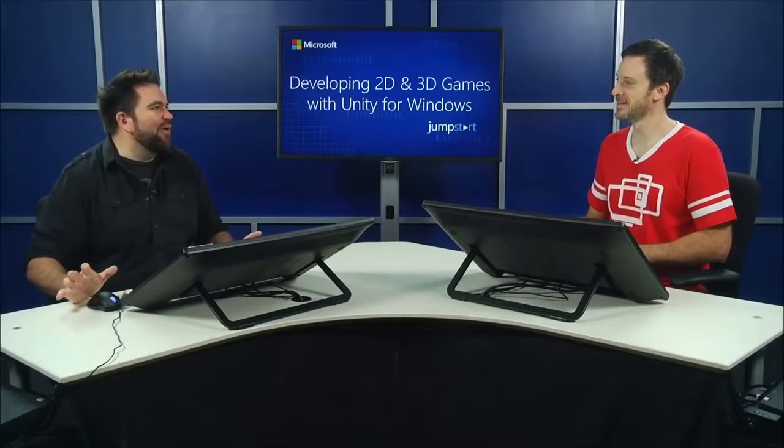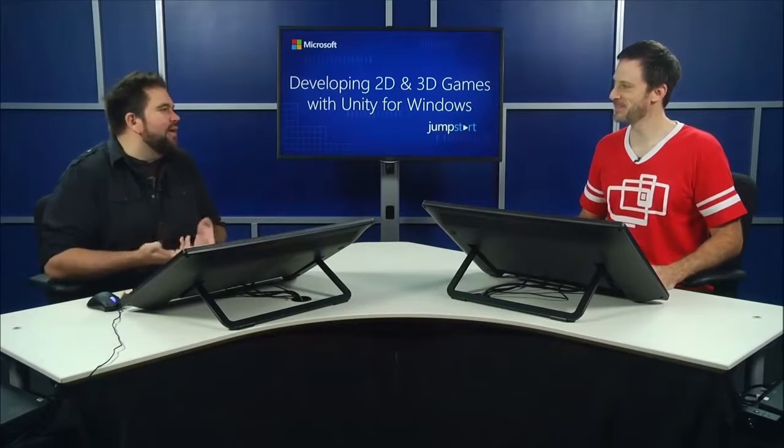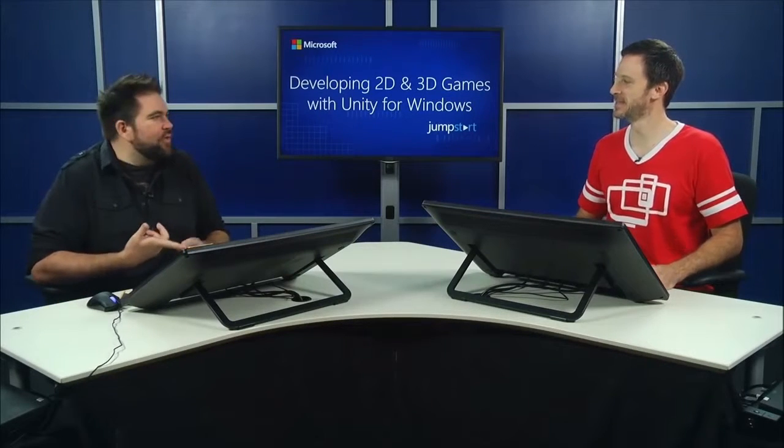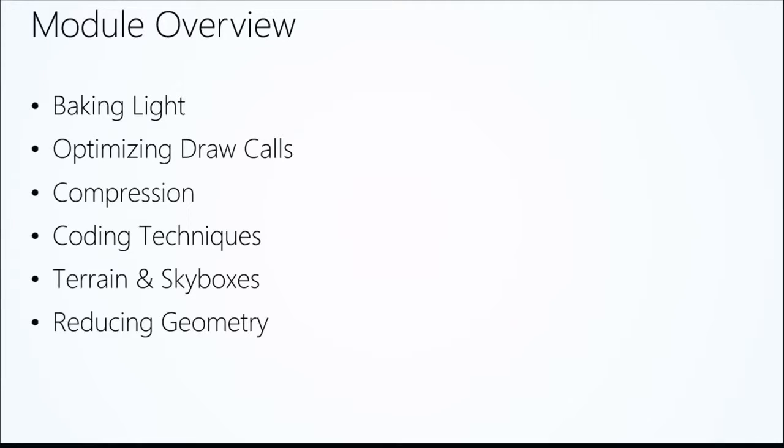Optimization is the single most important part. Before you ship your product, you always have to optimize — to guarantee your game runs super smooth with no hiccups or memory hog issues. Topics we're going to cover include baking lights, optimizing draw calls, compression, coding techniques, terrain and skyboxes, and reducing geometry. This is not a completely all-encompassing list, but these are good things to get you started.